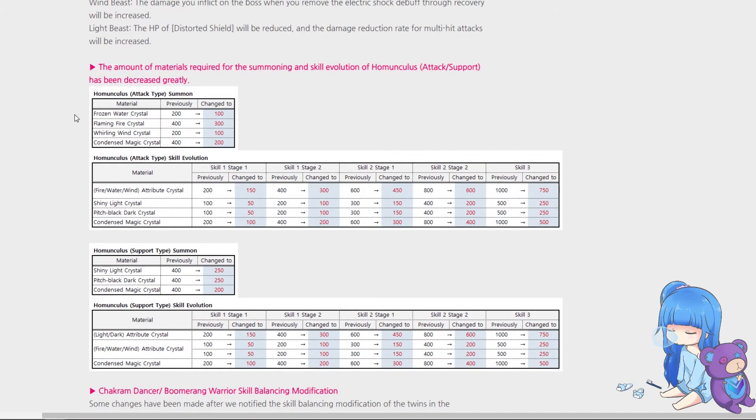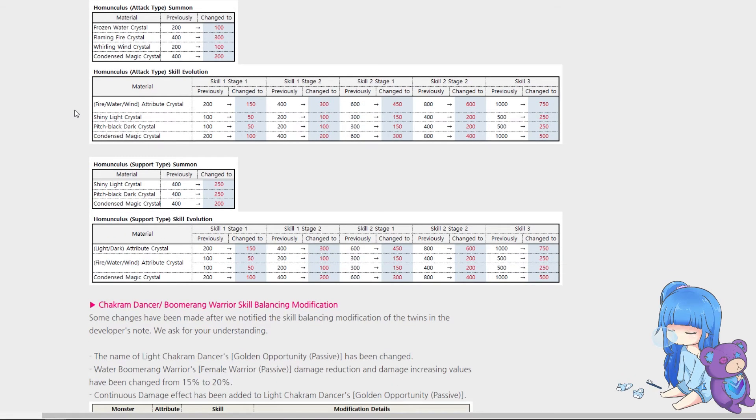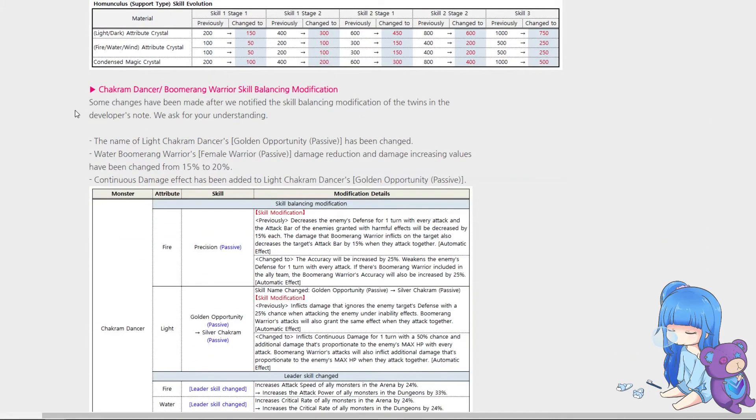Homunculus farming has become a lot easier — they've lowered the requirements by a ton. Sadly we still haven't gotten changes to condensed magic crystals or pure magic crystals for farming fight runes or determination runes, but this is still a step in the right direction. Hopefully people who were on the fence about building a homunculus will now find it a no-brainer since you can build it for fewer resources.